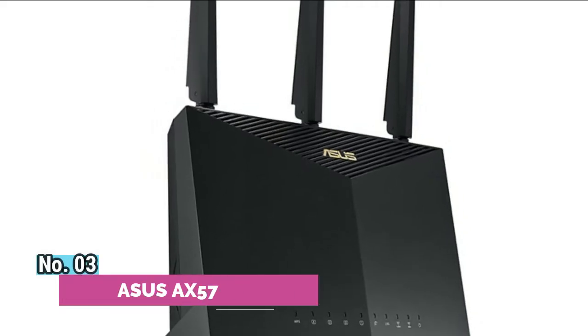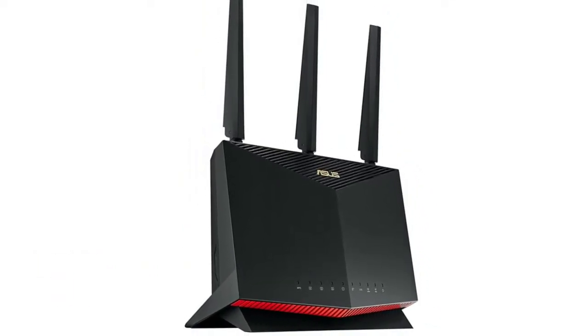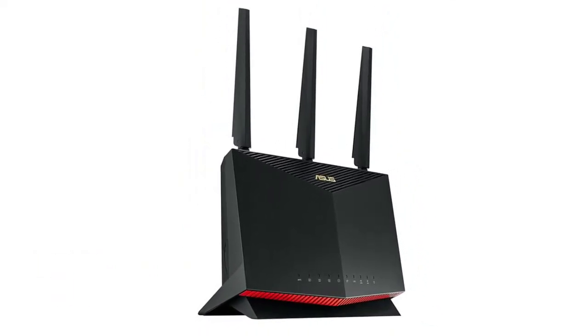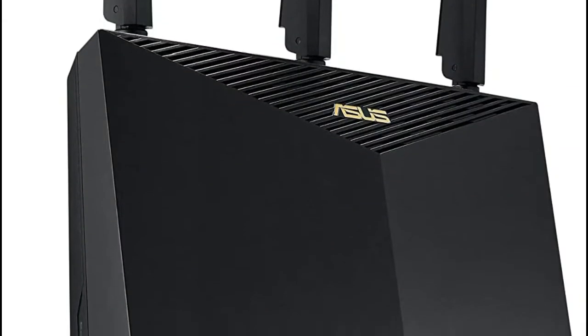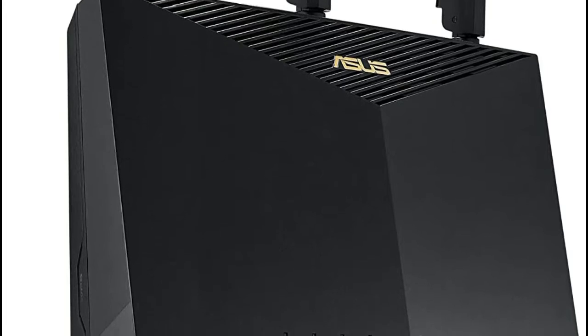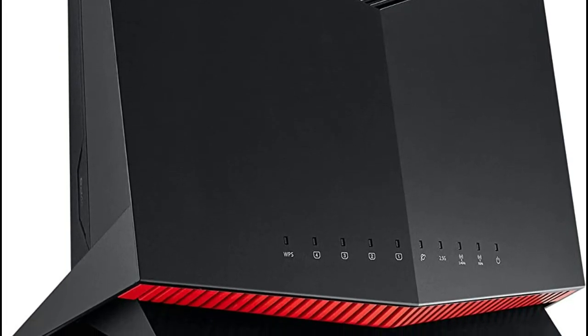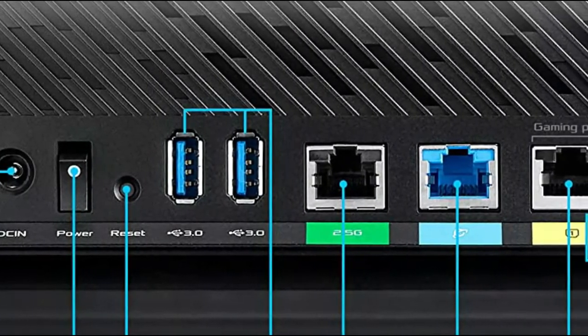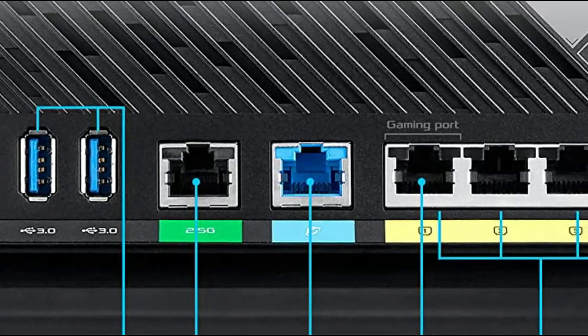Number 3: Asus AX 5700. Mobile Game Mode minimizes lag and latency for mobile gaming with just a tap on the Asus router app. Aggregated 2 Gbps connections, wired 2.5 Gbps port, and Wi-Fi 6. Create a flexible, seamless whole-home mesh network with AiMesh-compatible routers. Enjoy ultra-fast speeds up to 5700 Mbps with the latest Wi-Fi 6 and 160 MHz channels.